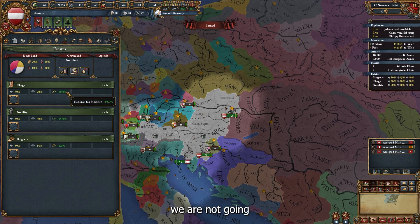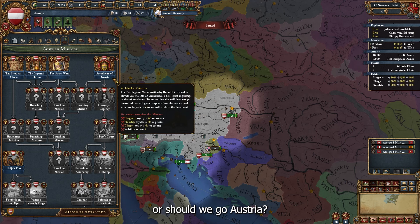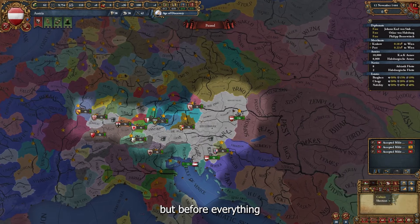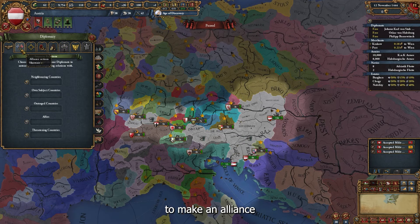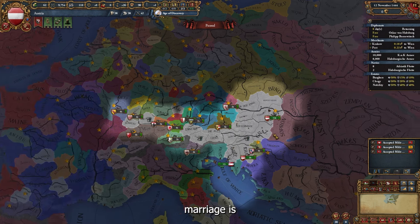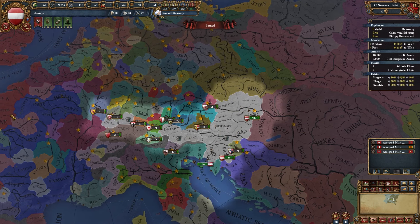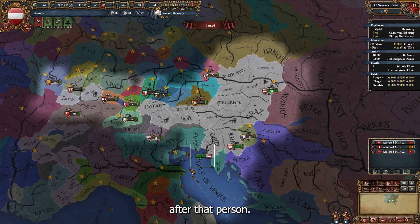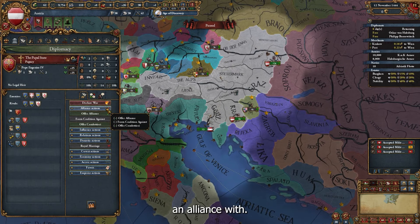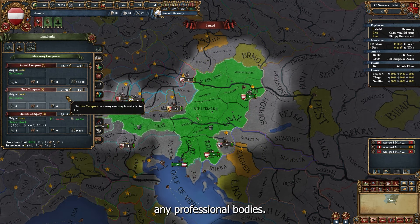We are not going to select anything from estates yet because we have a mission called 'How Should We Go Austria,' so I'm going to wait about one month. But before anything else, I need to make an alliance with Burgundy. Actually, the royal marriage is more important first because we want to get that personal union, and then the personal inheritance. We also need an alliance with the Pope.